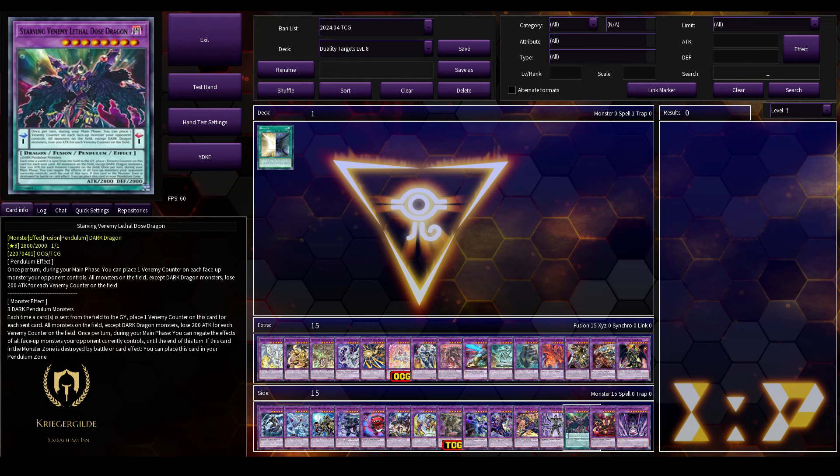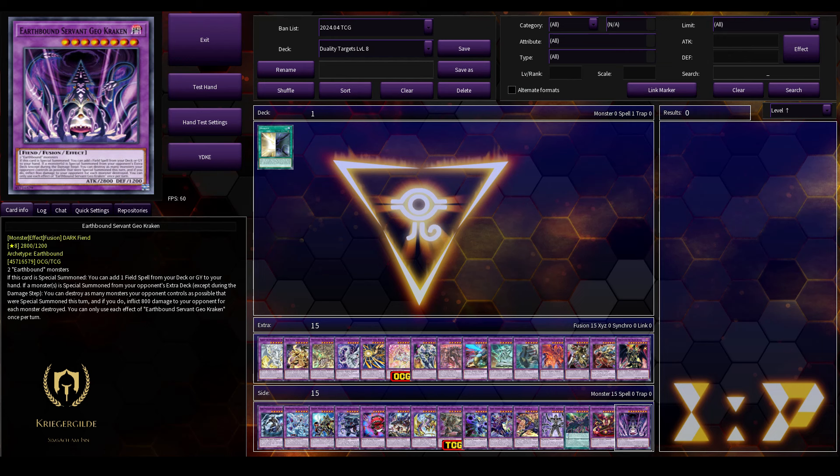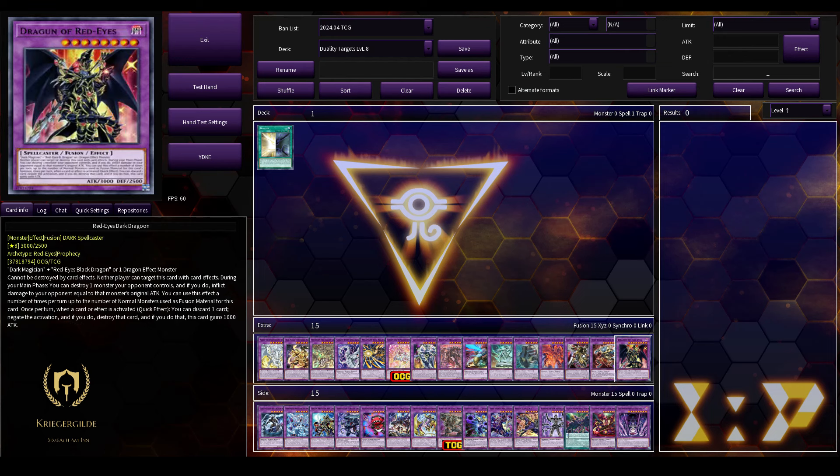The Starving Venemy Lethal Dose Dragon — worst name by the way. The first effect is crap, but once per turn during your Main Phase you can negate the effects of all face-up monsters your opponent currently controls until the end of this turn — actually pretty powerful. We'll use a Light Dragon monster for that. Starving Venom Fusion Dragon — please summon him with Super Poly. And Earthbound Servant Geo Croken. This was only part one of level 8.